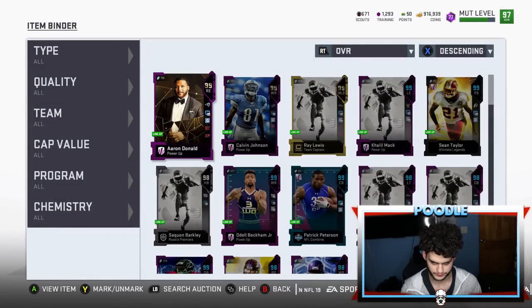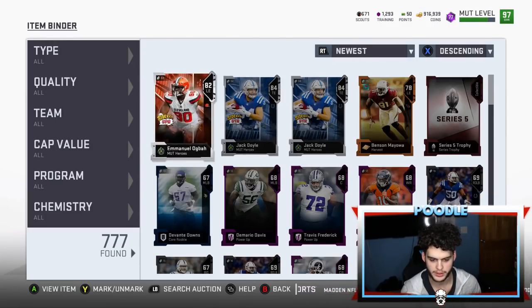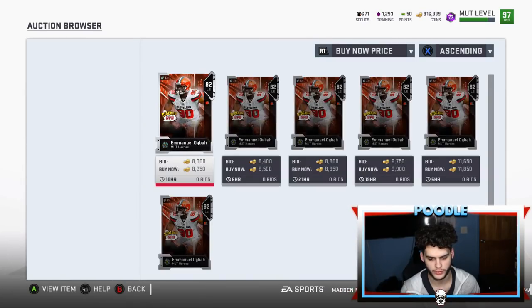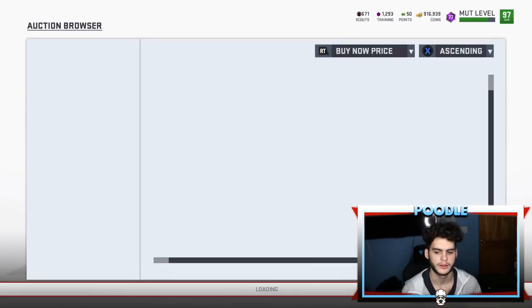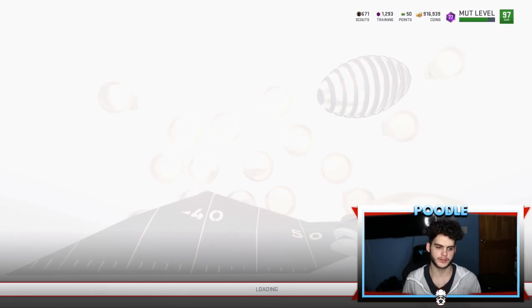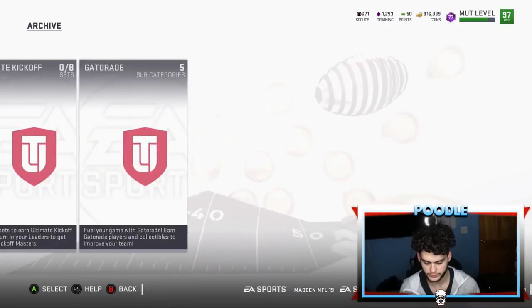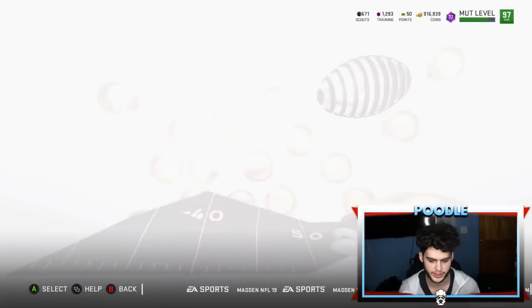Emmanuel Agba, Jack Doyle, and Jack Doyle — these are the three cards I pulled out of that set. If you look up how much Agba goes for: 8k. Jack Doyle: 8k. Two Jack Doyles: 8k. So that's 24k. And look how much it cost me — it only cost me 19k. Obviously if you could snipe, you snipe these cards even more. I didn't even snipe it, I just bought the first thing I saw.